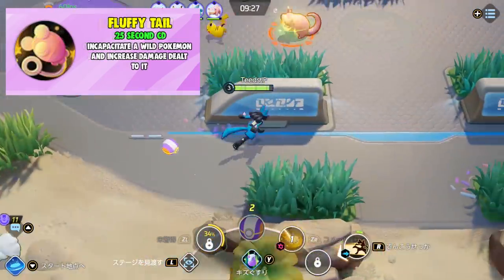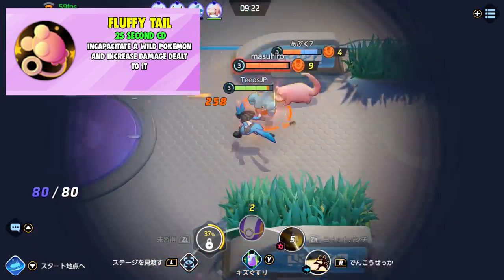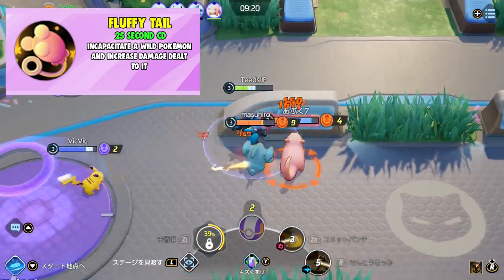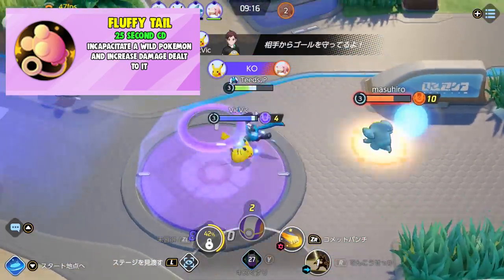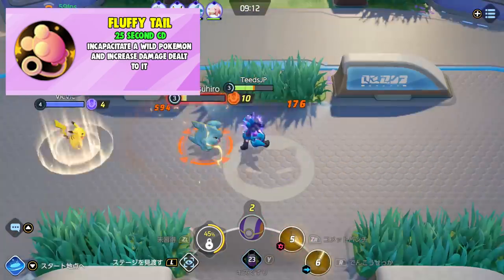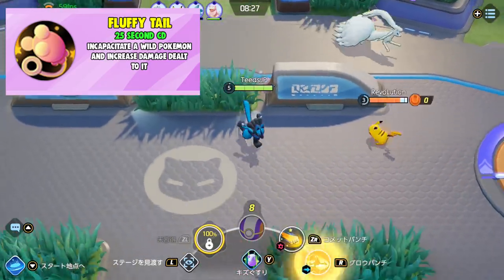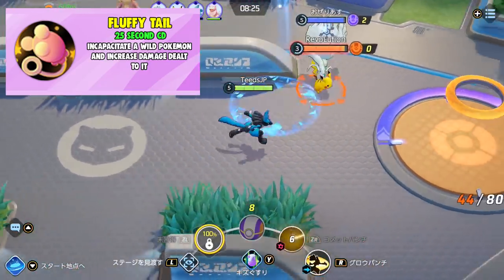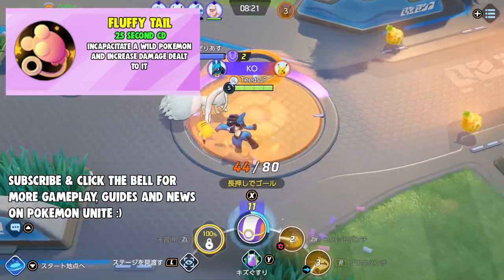Next is Fluffy Tail, with a 25 second cooldown. It incapacitates a wild Pokemon and increases damage dealt to it. This seems great against the legendaries or wild Pokemon who have a lot of health — something you'd want to use to help you and your team secure wild Pokemon faster. From the description, it looks like it only affects one wild Pokemon at a time, so I wouldn't use this unless it's harder to grab wild Pokemon, or on the smaller ones if the legendaries aren't up yet, because this cooldown is pretty short.